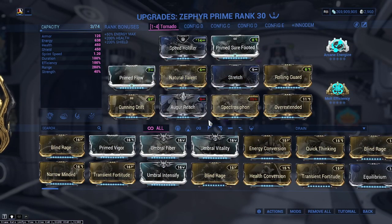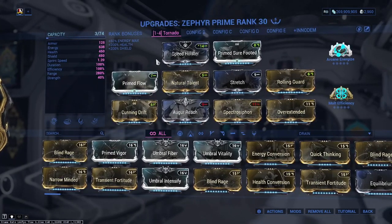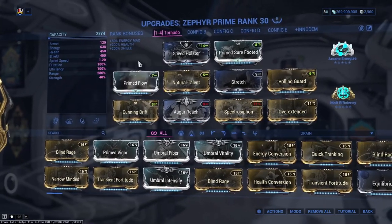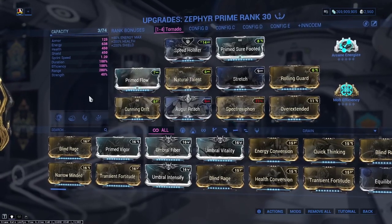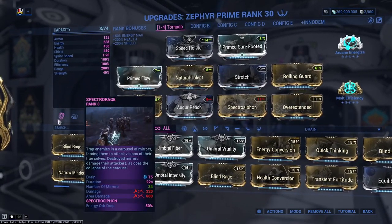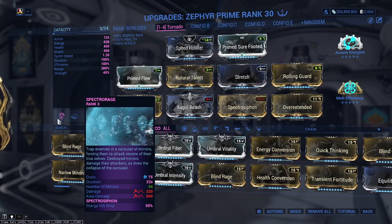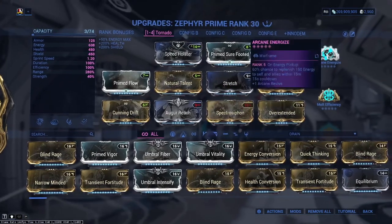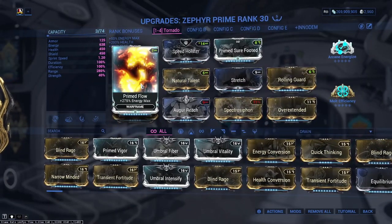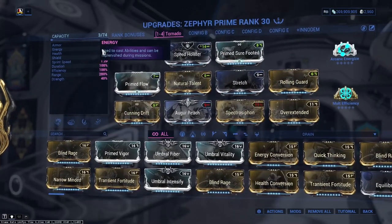As you can see on the screen here, pour everything into range. Range and duration are the only stats you need to pay attention to. Strength isn't actually needed here. You'll notice we've taken off her first ability for Gara's Spectra range and the Spectra Siphon augment — this is how we get a lot of energy back. Spectra Siphon with Arcane Energize and Prime Flow will keep our energy levels up, sitting at 638.